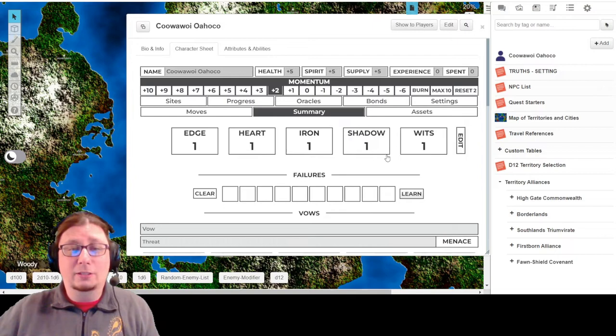This is where it defaults - the Summary. Before I even look at statistics, vows, or any things on the summary, we are going to be using some oracles, because I don't have a character concept yet. I've thought through some things about what would be interesting, but I want to see what the oracles have to say. So I'm going to come up here right above the Summary button where you'll see the Oracles. Go ahead and click there.